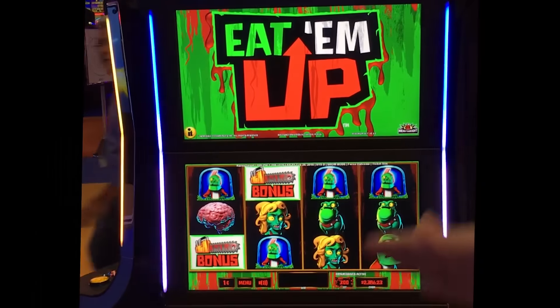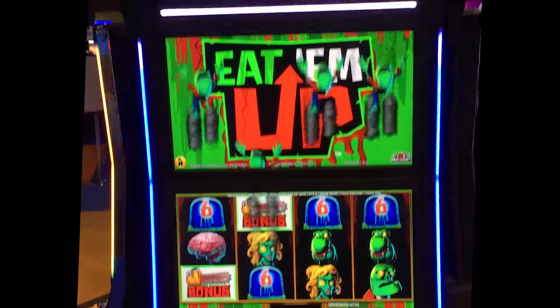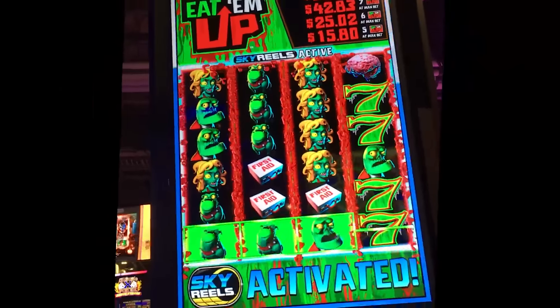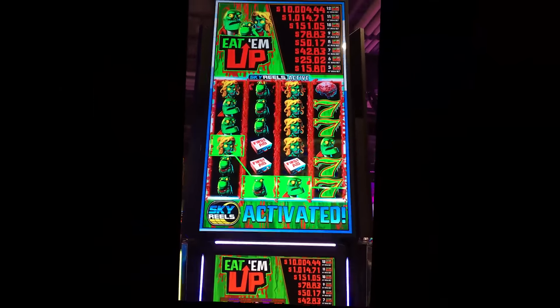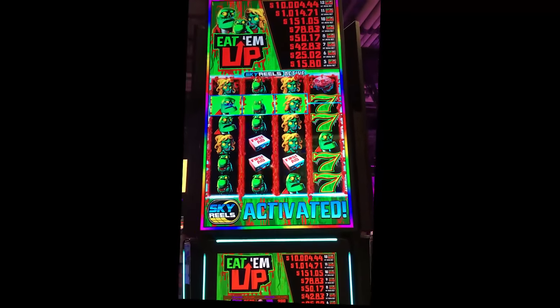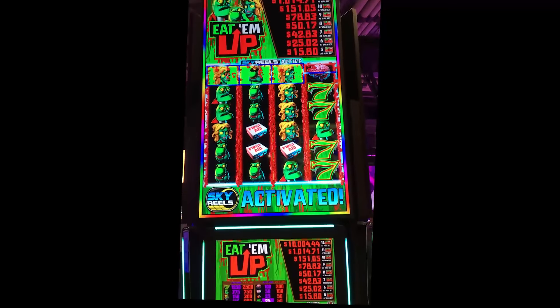Zombies come out — there are sixes on them — and they unlock the overhead grid. It adds 60 lines on top of your regular base game of 30 lines. That's the main feature, and it's happening all the time.